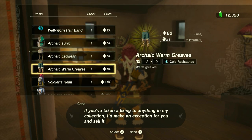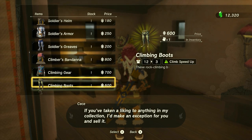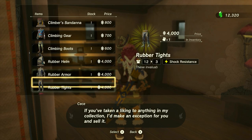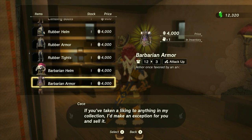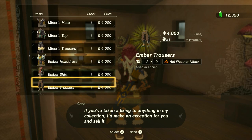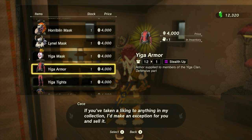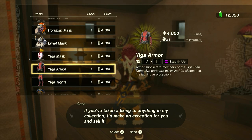I already have a lot of these in my inventory. But if I had sold them, I can buy them again here. I recommend not selling any of your gear, because some of the items people sold was, like, the Yiga armor — for some reason, a lot of people sold this thing right over here.